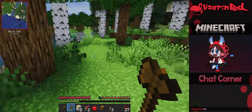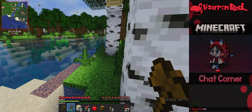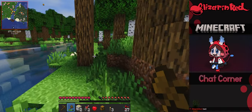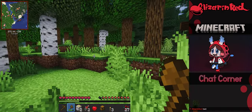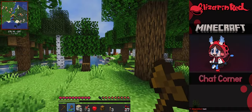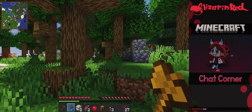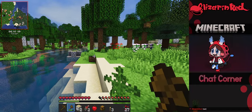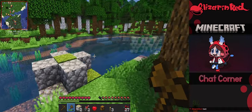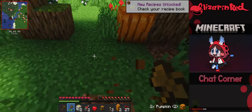I want to build, so here are some goals I have in mind. I want to find a few structures — there's one structure specifically I want to take ownership of and take over. They spawn rarely and it's a big undertaking to claim one. Let me grab some pumpkins because I'll need them in the future.